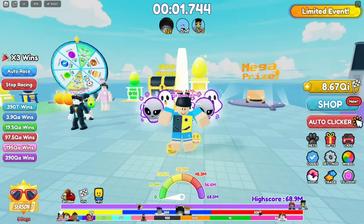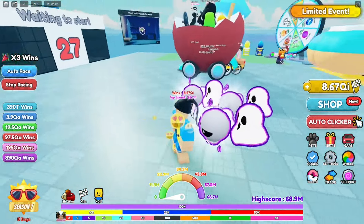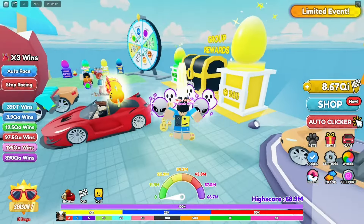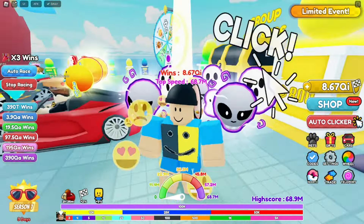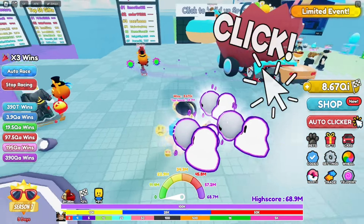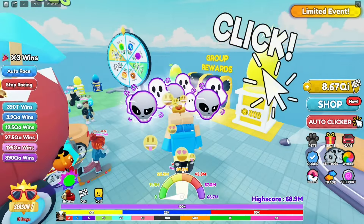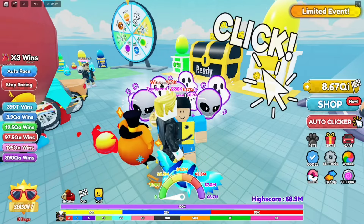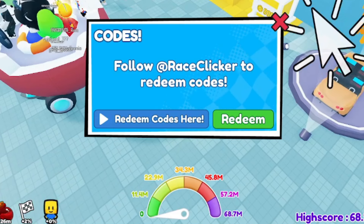This is a legit giveaway, good luck. We do have a lot of codes for you in this video. Make sure you watch all the way to the end so you don't miss out. I'll also be dropping tips and tricks on how to be a better, faster player in Race Clickers. To type a code, look on the right side for the code section, click on it, and type your code there.